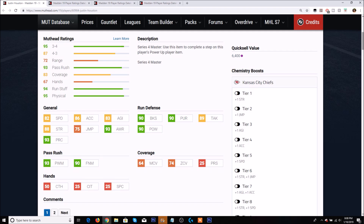Let's take a look at the actual card itself. He has 82 speed, 86 acceleration, so he's decently fast for an outside linebacker. He has 90 block shed, 90 hit power, 90 pursuit, 93 power move, and a 90 finesse move. He also has 88 strength and a 93 play recognition.